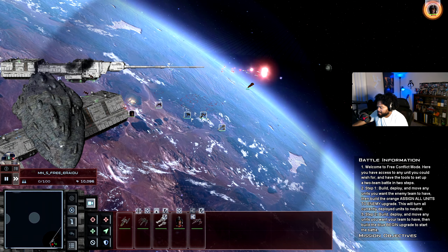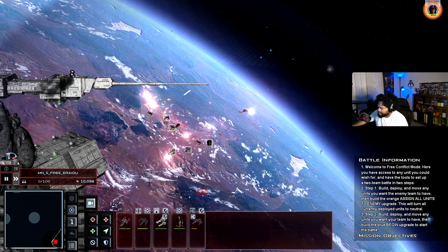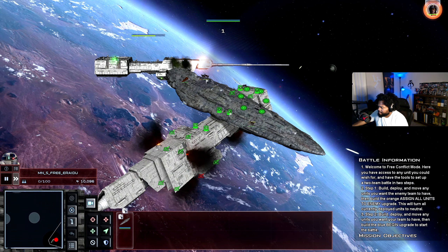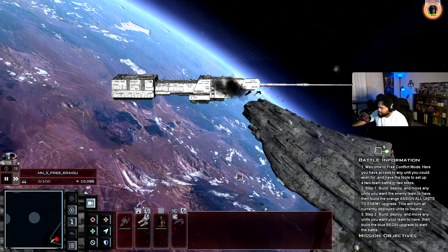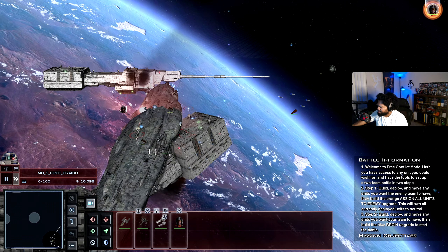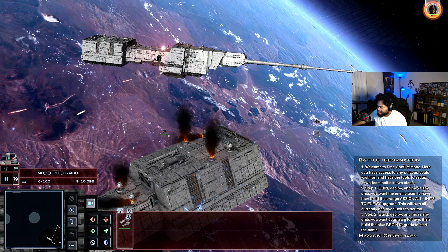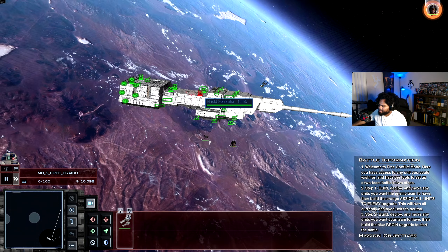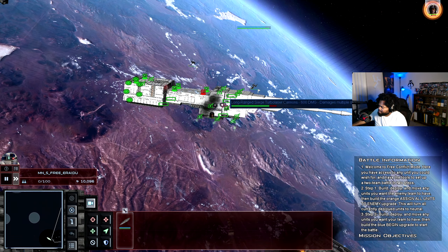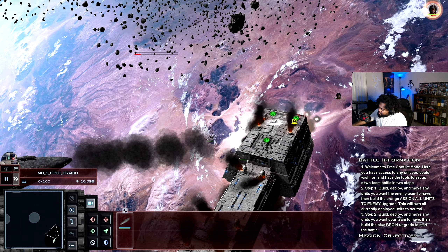He's getting chased — and he's dead, perfect. Let's look at the shield generators on this. Rogues, you deal with this. X-Wings, you deal with this. CR-90s, you deal with this. They are on fire — literally. Okay, we've got the shields back down on this again. This is going to be a slog.